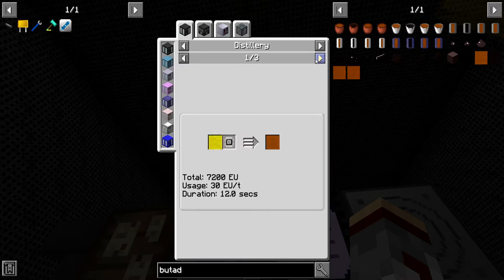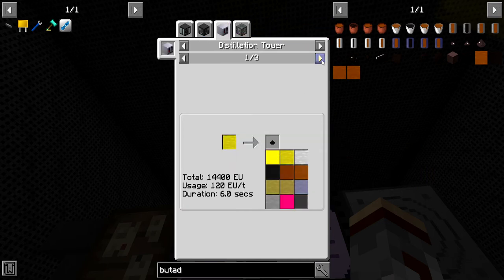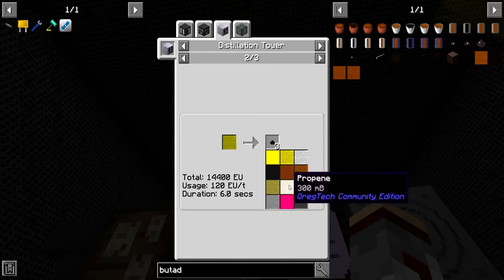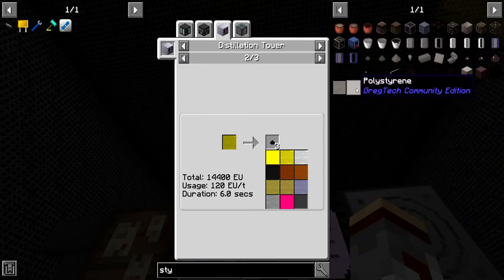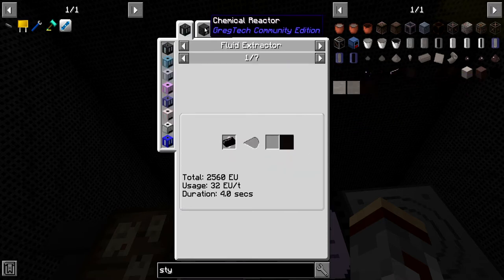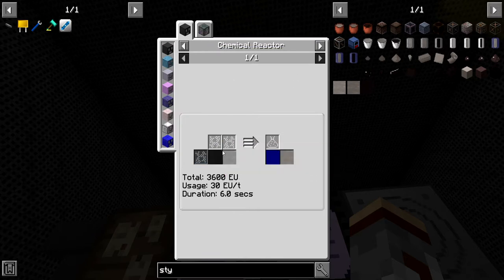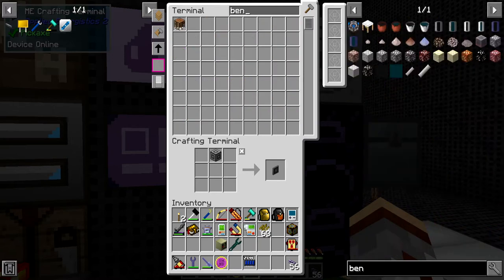Butadiene is from steam-cracked naphtha, looks like. Styrene is basically from benzene and ethylene — we should have both of these. Let's get this going then: benzene and ethylene. I don't think I have a bucket yet — no I don't. I need a bucket. Benzene. And how are we on ethylene? Pretty good. So: ethylene bucket, reactor, pump, controller, emitter — I want that bucket. Okay, let's get this set up.